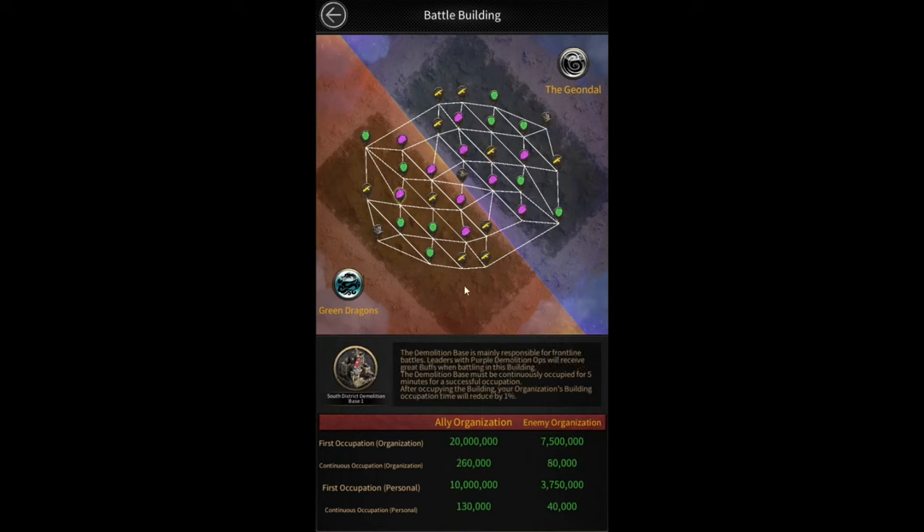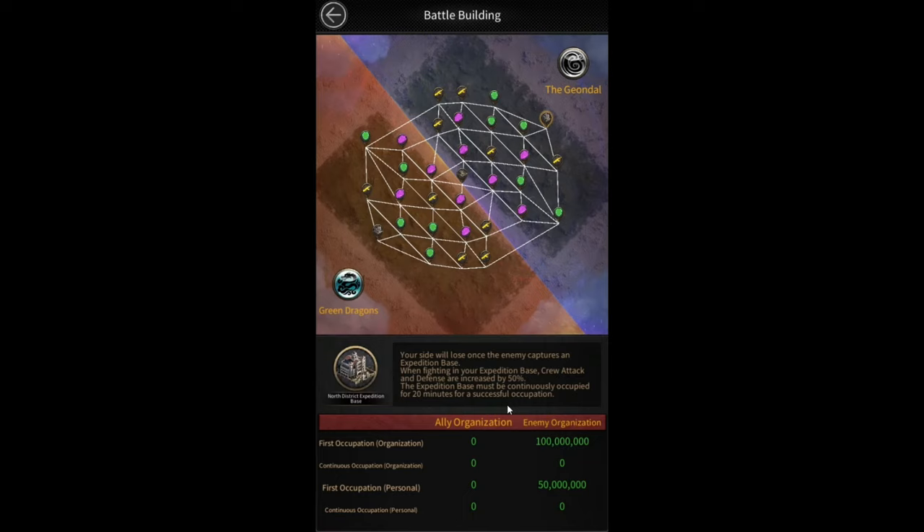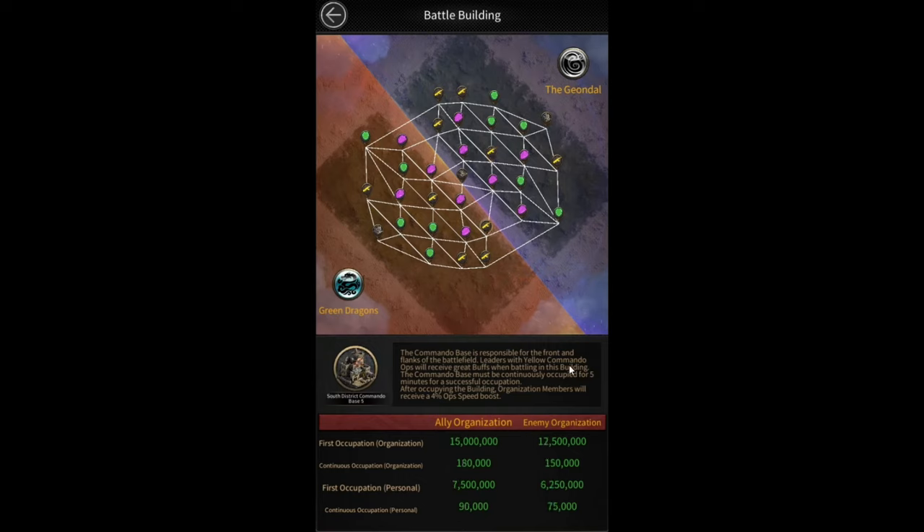These buildings also have different buffs. Purple buildings reduce the organization's building occupation time by 1%, and there are 10 purple buildings total, so occupying all 10 reduces that time by 10%. For the expedition base which requires 20 minutes of continuous occupation, having all 10 purple buildings reduces it to 18 minutes. Yellow buildings give a 4% ops speed boost. Green buildings give you 200 combat tech points for every minute they're occupied — so green buildings are one way of getting combat tech points, along with old warehouses we'll talk about later.